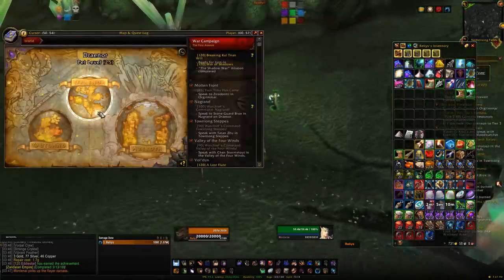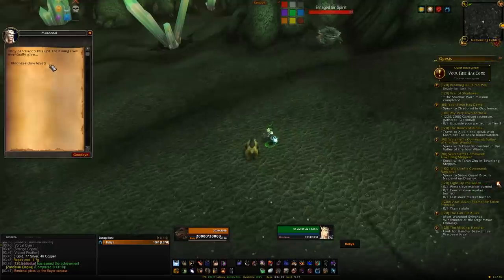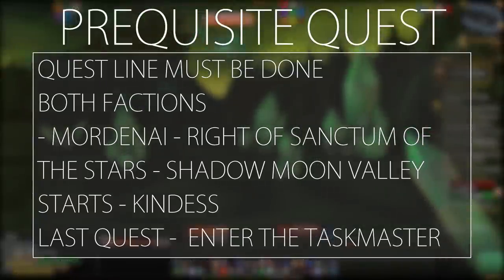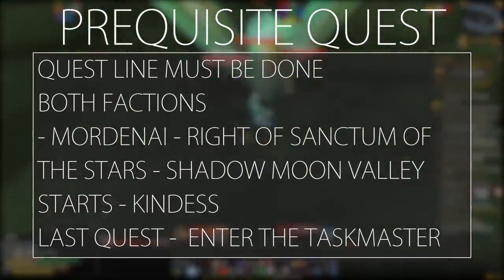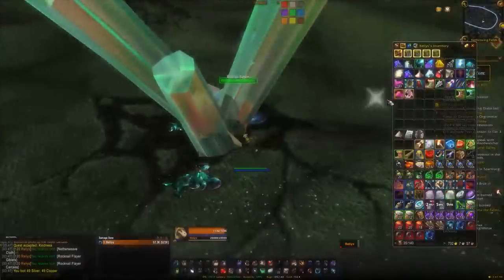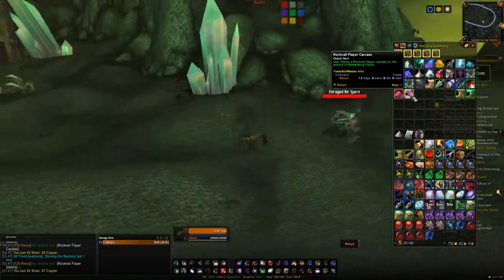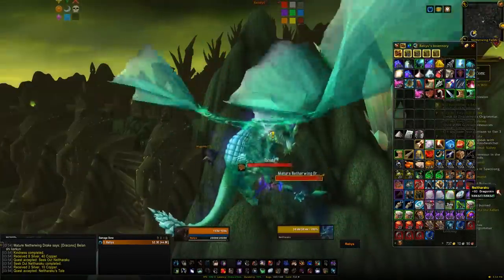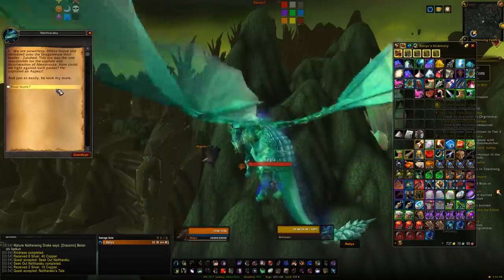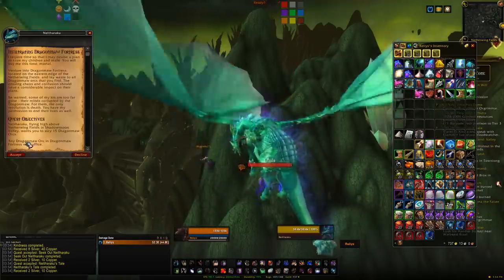The Netherwing Ledge is in Shadowmoon Valley in roughly the bottom-right corner. To get there you'll need to do a quest line starting with Mordenai in Shadowmoon Valley, just to the left of Dragonmaw Fortress in the bottom right of the zone. Speak to Mordenai and he'll ask you to kill some Rocknail Flayers. Kill them, collect items from the corpses that you can feed to drakes — this item has a 30-second cooldown so use them as you go along.